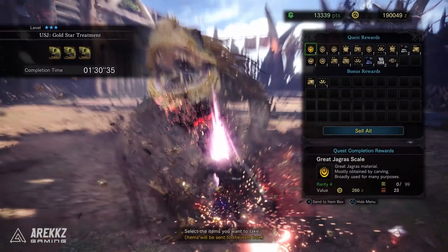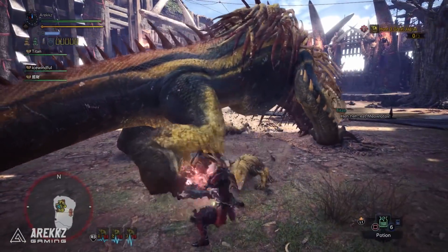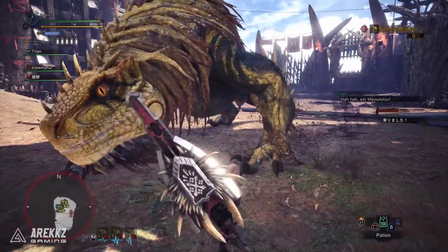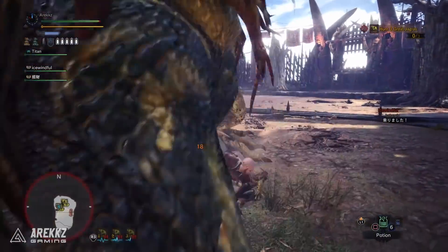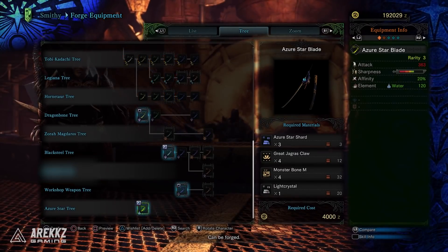Kill all three and in the post-quest rewards you will get the Azure Star Shard. You will need six of these in total to make the longsword and all of the palico gear — three for the longsword, three for the palico gear. I got one to drop each time so I had to do the quest six times. Quick shout out to Ice Windful for hosting this for me — he's a Twitch streamer from Taiwan and he was hosting the quest and let me hop into his lobby to farm some pieces. With that done it'll show up in your workshop where you can craft the items you want.